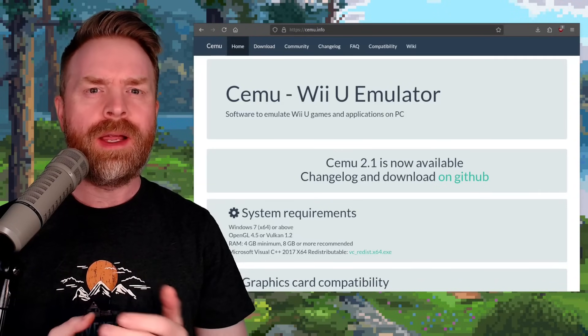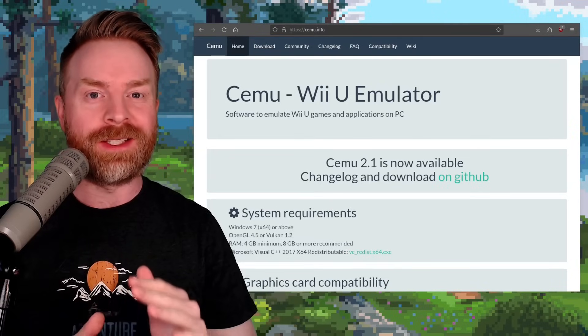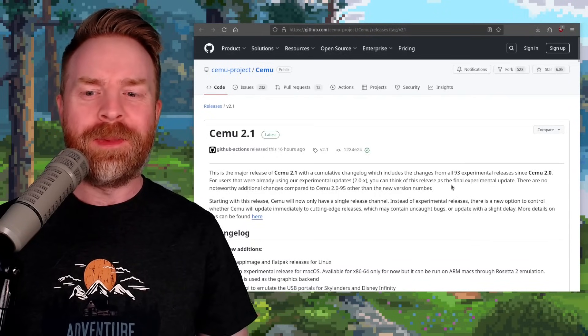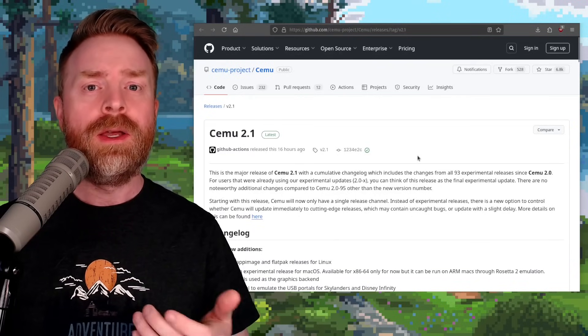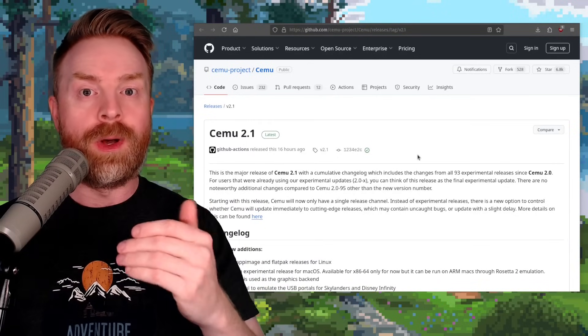Alright, to kick things off, we're talking about Wii U emulation with Cemu. Cemu just got a massive update — it's now up to version 2.1. In addition to including all 93 experimental releases since Cemu 2.0, Cemu version 2.1 is changing things moving forward. There's no longer going to be an experimental version and a stable version — it's all going to be one.